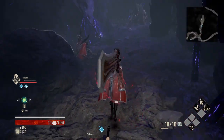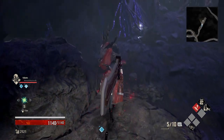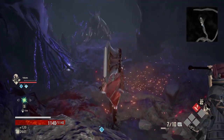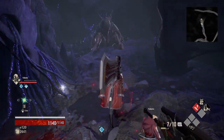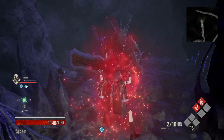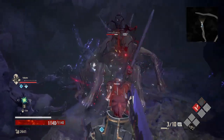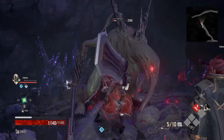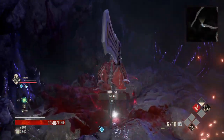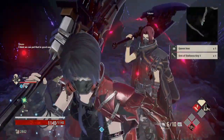Oh hey buddy — oh hello. Get out of here. God, I love this sword so much. It has no right being this good. Oh my God, we killed him before we even had a chance to do anything — before Yakumo could do anything either. I think we can put that to good use. Got a den key.